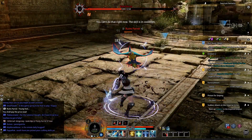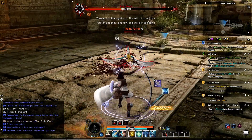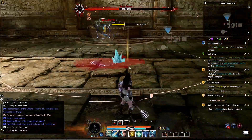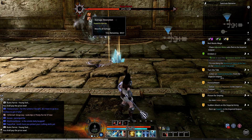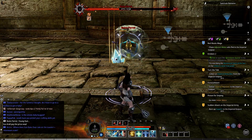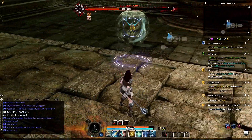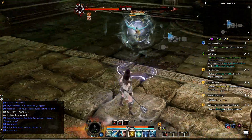As you DPS the boss down, he will eventually gain an invulnerability shield. He will cast Gustav Wind's Vortex and gain his shield when the AoE expires. He gains an 8-stack shield which will need to be DPS'd down as quickly as possible. You want to make sure that you're using your fastest hitting abilities to get the shield buff down.